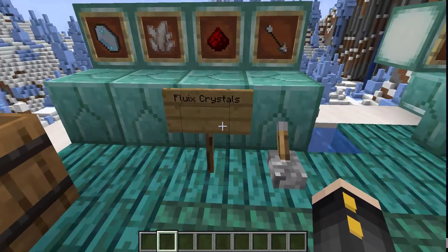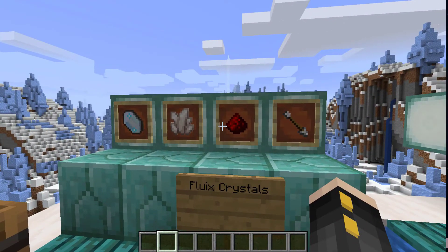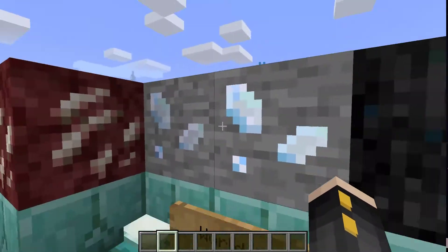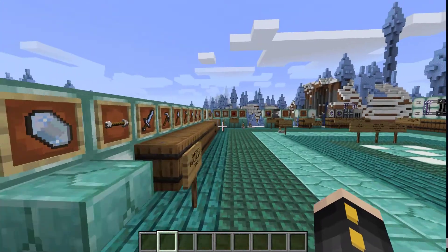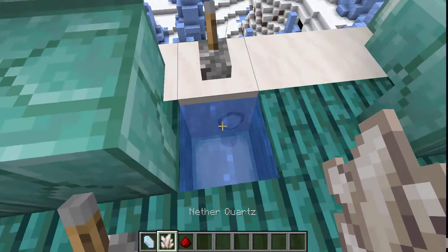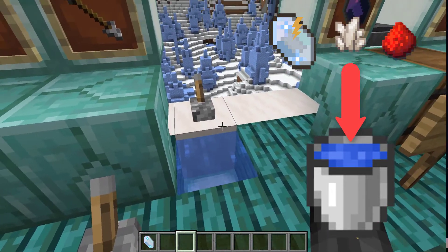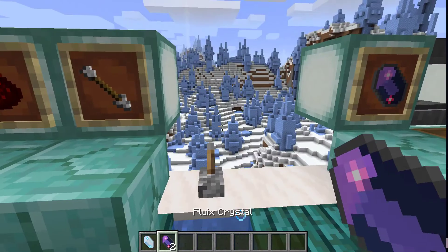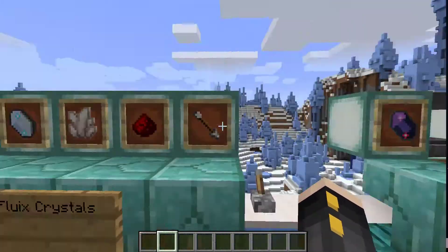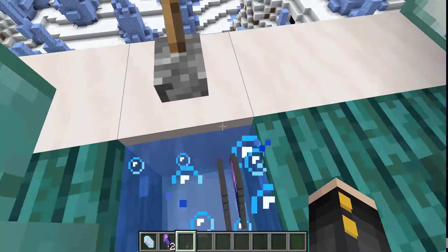The next part I want to go over is what's called the Fluix Crystal — that's this purple crystal right here. The Fluix Crystal is created not at a crafting table. You're actually going to need Charged Certus Quartz, so you'll need to find one of those, which are a little rarer. You'll need some normal Nether Quartz and some redstone. Once you have all those, you throw the Charged Certus Quartz, the normal Nether Quartz, and a redstone into water, and it'll give you a nice animation and you'll get Fluix Crystals. You'll need these for lots of later crafting recipes, and that should give you two crystals.